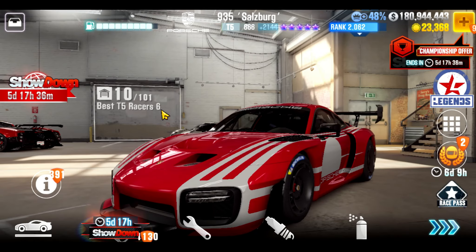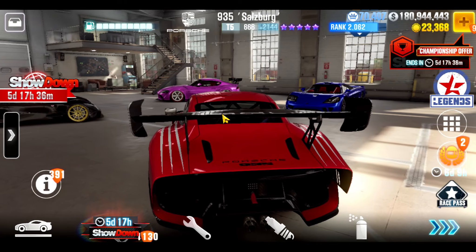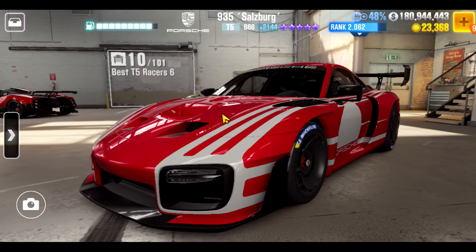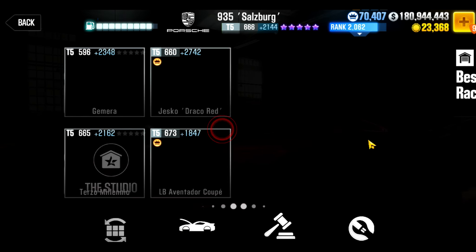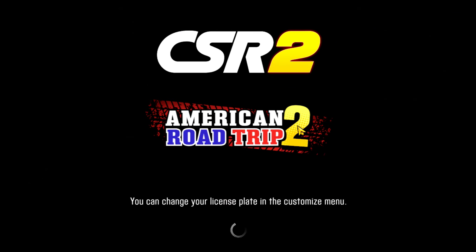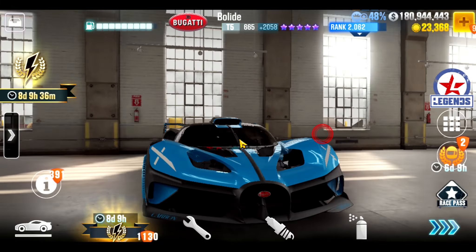That wraps up my review of these race pass cars. If you had to pick one, I would lean away from the Lamborghini and pick from the Porsche and the Bugatti. If you really wanted the best and easiest to use in live in the long run — neither has easy Fusions, but Porsche might be easier than Bugatti — bottom line, the Bugatti is a little better than the Porsche. In my rankings: Bugatti Bolide is my top choice, followed by the Salzburg, and I would pretty much avoid the Lamborghini. But if you don't have the Lamborghini and have the other two cars, certainly pick it up — it's not a terrible car, it's just not very useful nowadays.